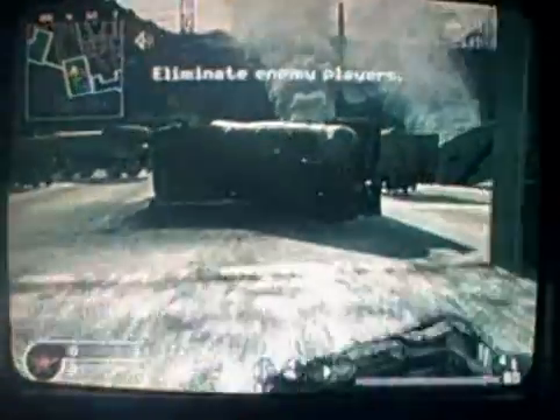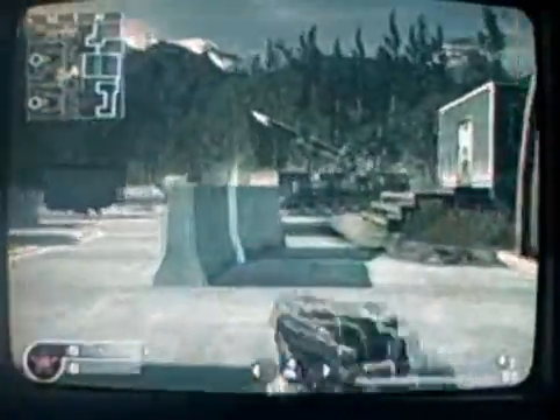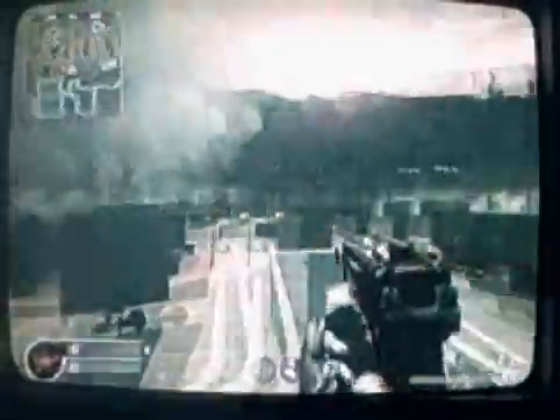Alright, we are now going to show you glitches in Countdown. In Countdown, the only glitches we know of are to get on top of the missile racks. How you get on them is by getting onto this dumpster, sprint jumping to that ledge, or you could just get onto here. But you have to be old school, or else it will not work.